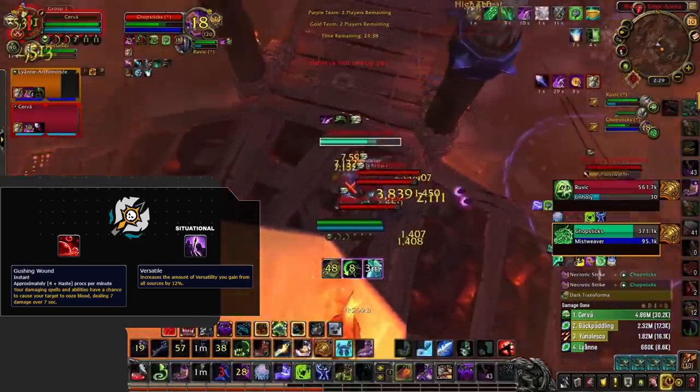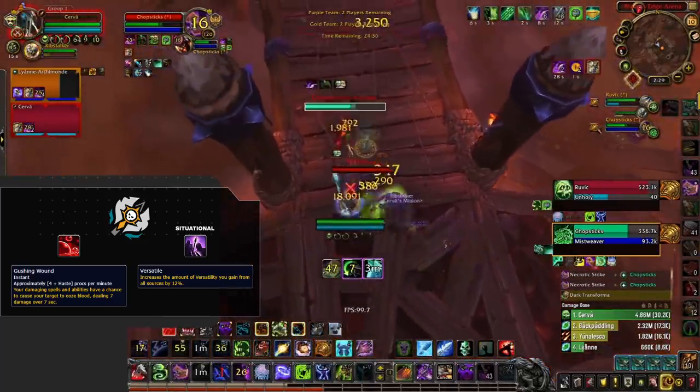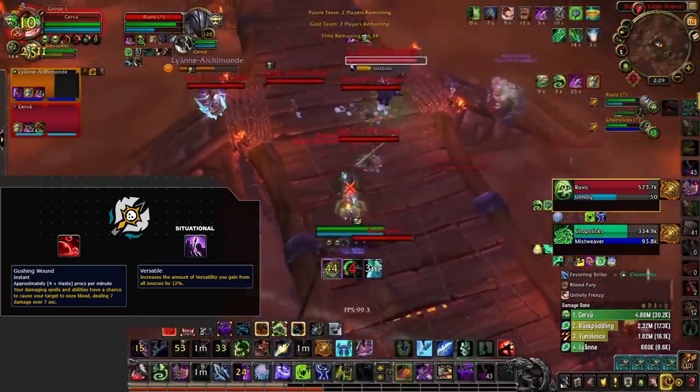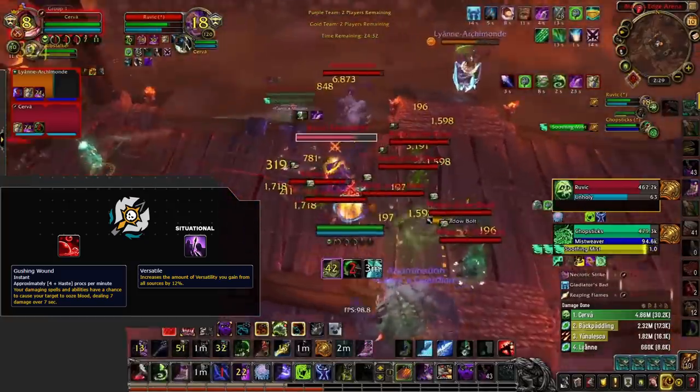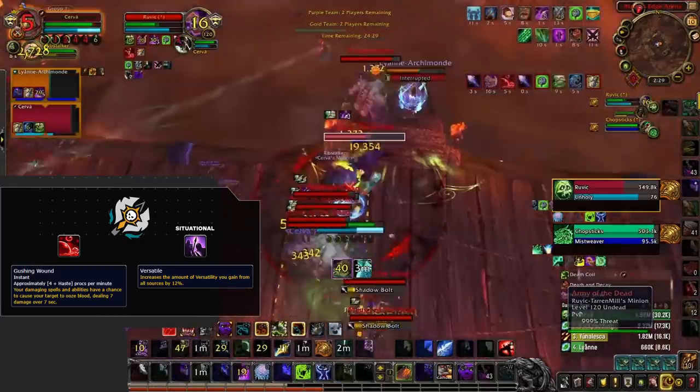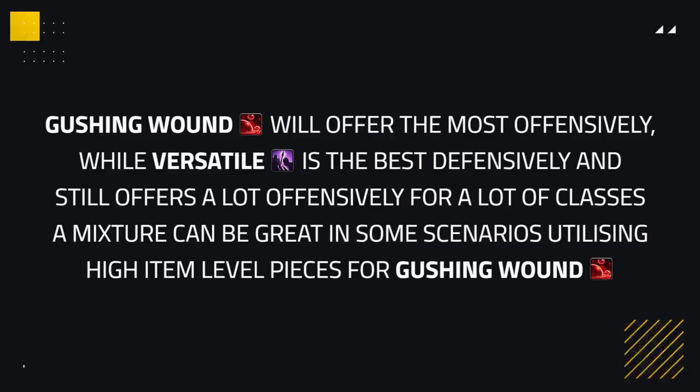Last up we've got death knights — both specs want to be focusing on getting full gushing. Death knight is inherently tanky and has a lot of defensive cooldowns coupled with self-healing, making them very durable, while having a very easy time progging gushing on multiple targets via their DoTs, resulting in gushing wounds being the best in most scenarios. You could later down the line focus on getting some versatile just for those situations where you need some added defense. Overall, both versatile and gushing wounds — despite being nerfed — remain the two strongest corruptions as of right now, and later down the line when you've got more echoes of Ny'alotha and more gear, both corruptions will be utilized by most classes.